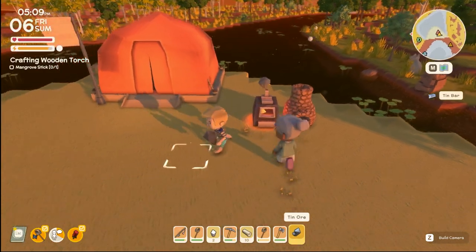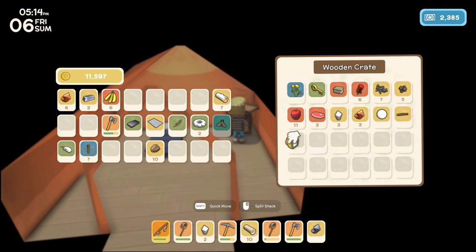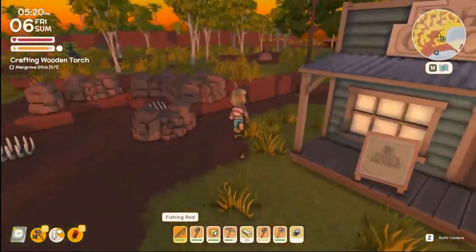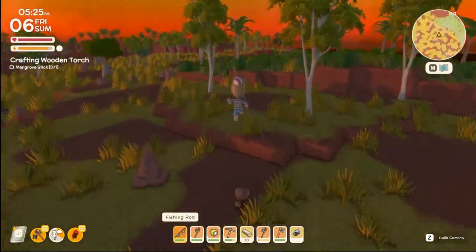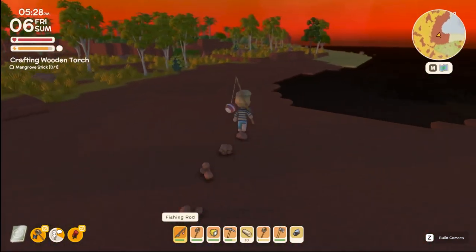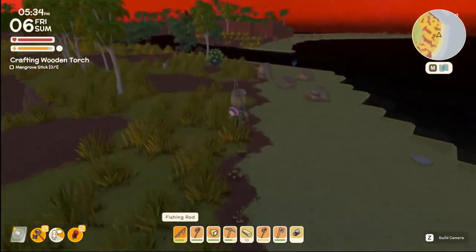That took a bit of time — maybe twice as fast or something. Let's grab our torch in case we need it to help us find some fish. Shift-click works, that's nice to know. We're making more tin and going up in this direction to find our fishing hole. Another thing about barracuda I didn't mention: you can only find barracuda during the spring and summer months. Spring and summer months is barracuda time!